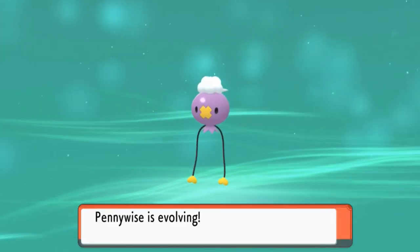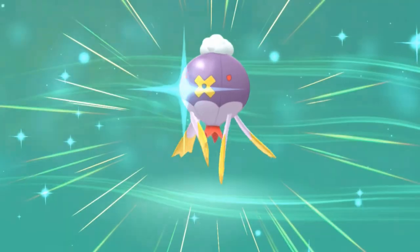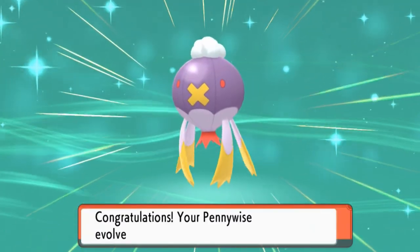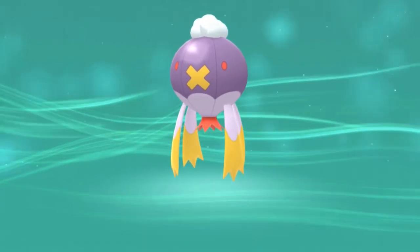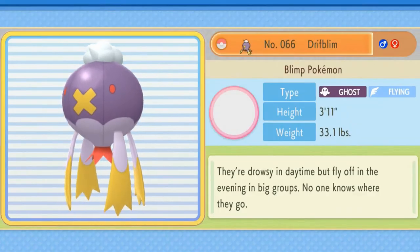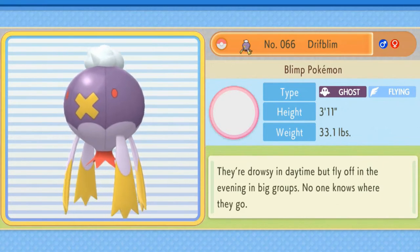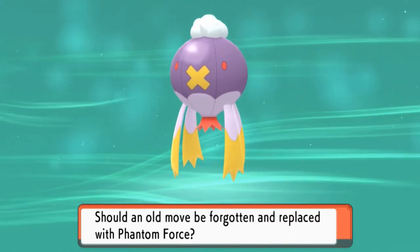Oh my God, I know what this scene is. Yes! Pennywise is finally evolving. And that was actually very quick — very, very quick. So we caught Pennywise a few episodes ago. And look at that — it has evolved into Driflblim. A very, very bulky, very awesome Pokemon right here. The Blimp Pokemon — they're drowsy in the daytime but fly off in the evening in big groups. No one knows where they go — maybe the circus. Now it wants to learn Phantom Force. This is an awesome move right here.